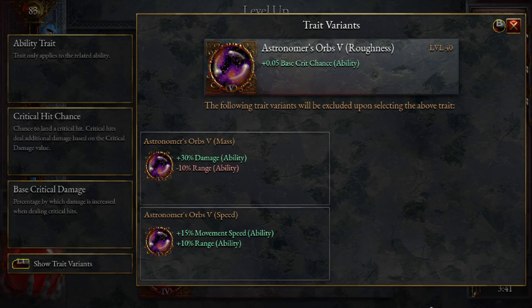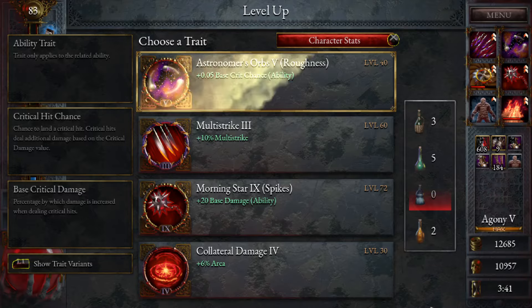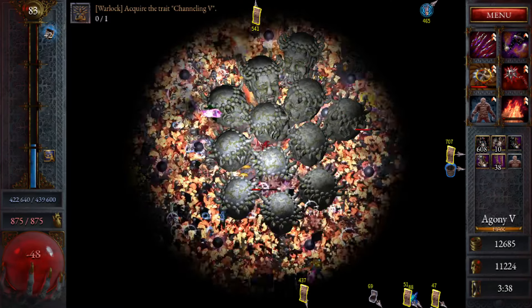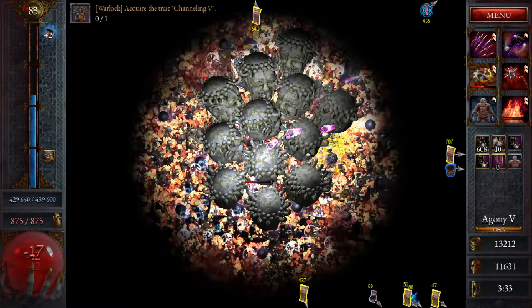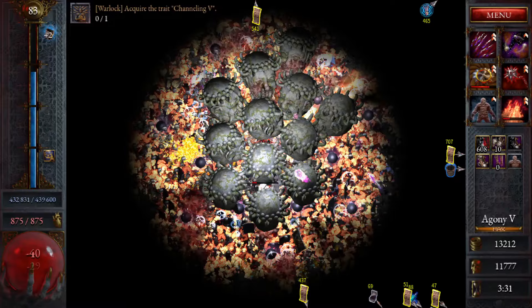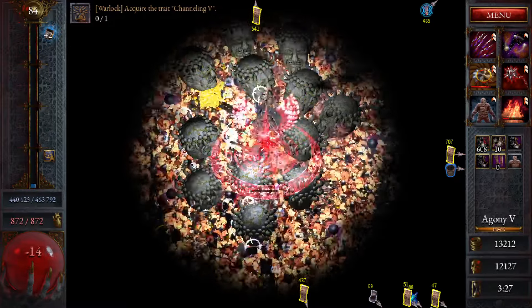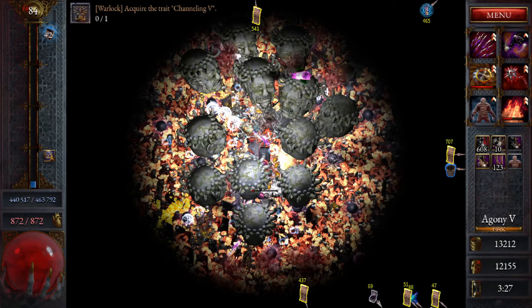Orbs — what do we want from here? Crit chance? We like crit chance, yes we do. One more level and then we can get that one to 6 as well. Damage — what do we want to take? More crit chance? Yes.